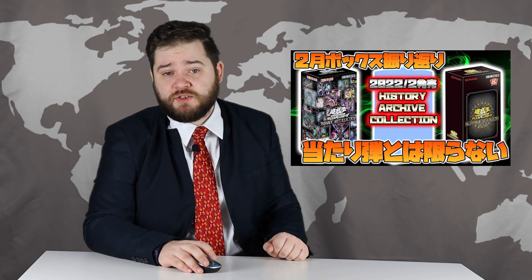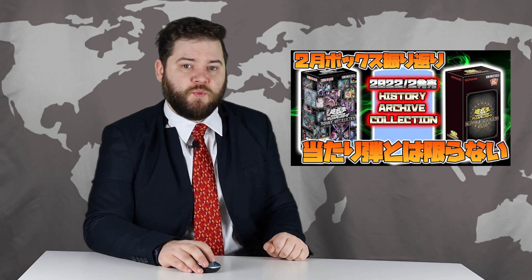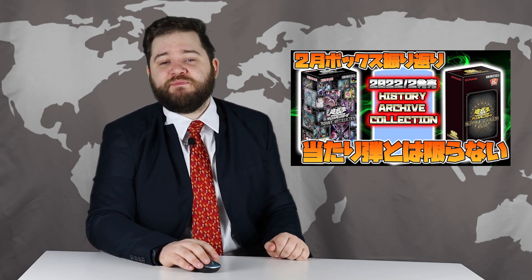The first six cards from the upcoming OCG History Archive Collection have been revealed, featuring one piece of support each for rivals in the main anime series. The cards either outright support or at least show the artwork of and synergize with Obelisk the Tormentor, Cyber Dragon, Red Dragon Archfiend, Galaxy Eyes Photon Dragon, Boralode Dragon, and — in a piece of support that I'm sure makes sense if you watched the anime — an equip spell that can special summon either a Fairy, Winged Beast, Beast Warrior, or Spellcaster from the hand, and can search Fusion Parasite.